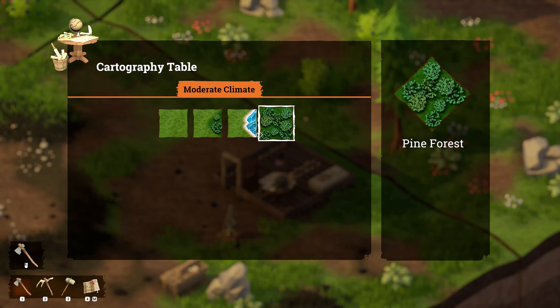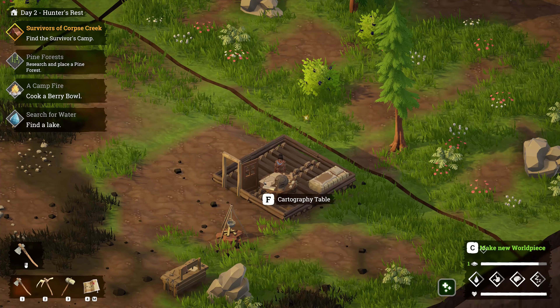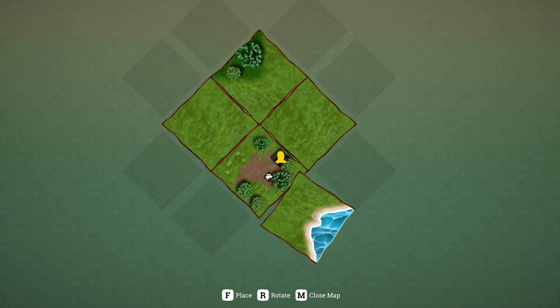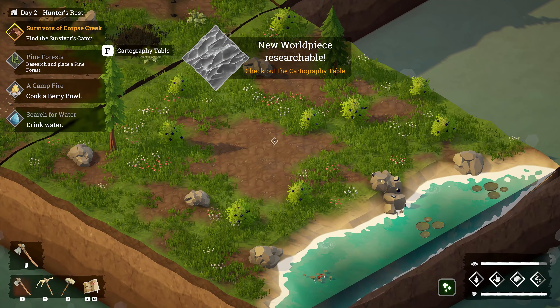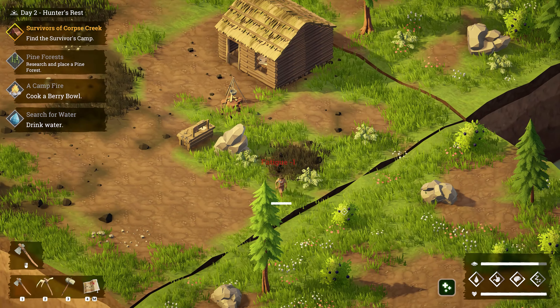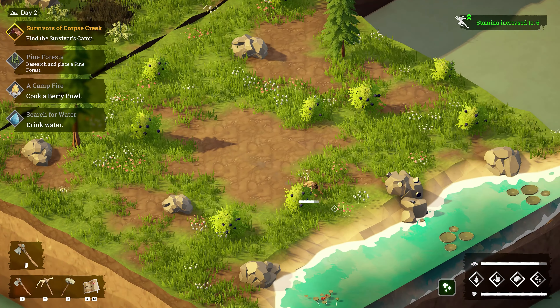We've got a plane and a lake piece. Let's go ahead and make one of those — we can put it right here. Yeah, I'm digging that. Let's go drink some water! Obviously we've got to roll there — we can't just walk straight up.